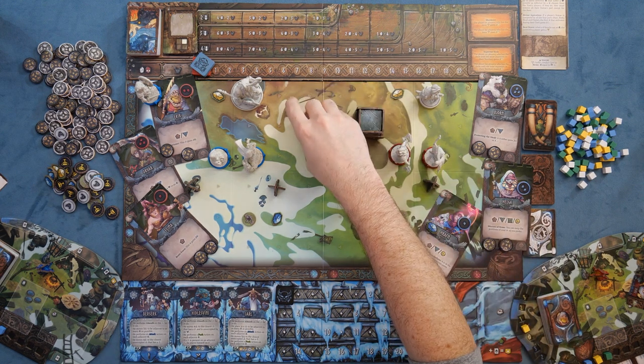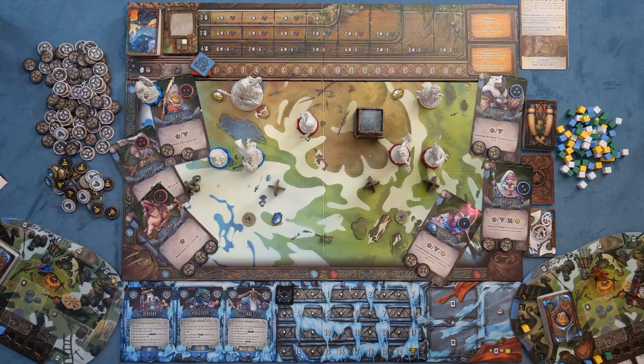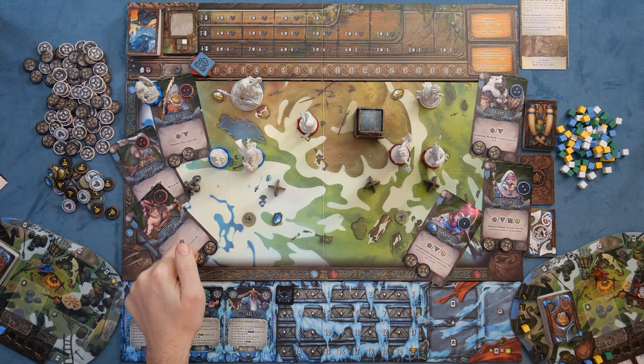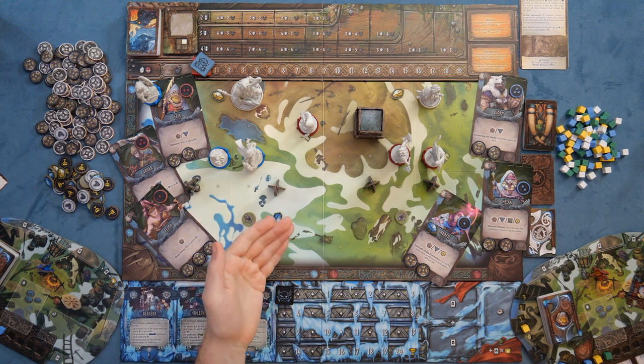Moving diagonally costs two movement points, and there are tons of abilities in the game — ways you can do things like charging across the board, actions you can take — all listed on your player aid cards, defining how you're going to move and attack. All characters have their own individual shields with different shield strengths defining how defensive they are, and there are ways to regenerate lost shields using those action cube systems.